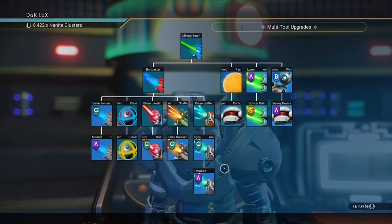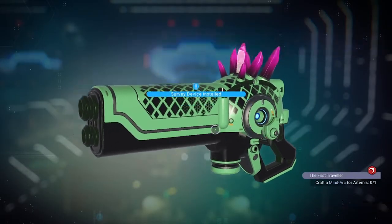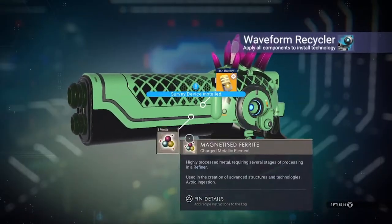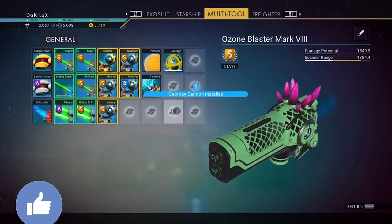Try to go to the anomaly terminal and unlock every blueprint. The blueprints I installed for the experimental are the survey device, advanced mining laser, optical drill, waveform recycler, a force field for protection, and a geology cannon just for fun. Let's just say it wasn't very fun.